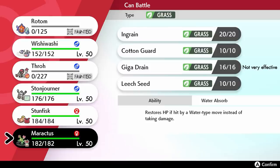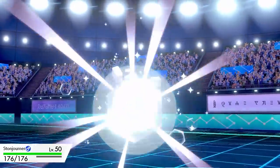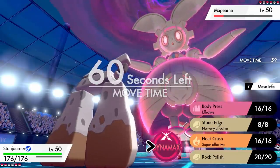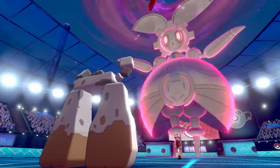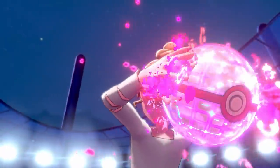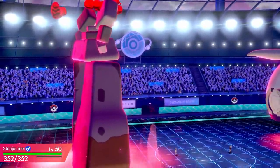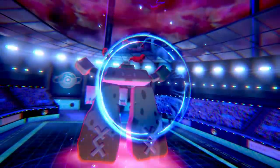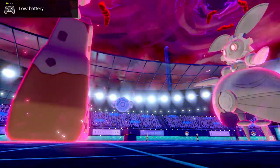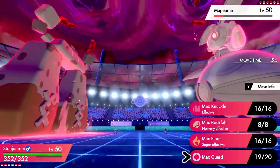It was becoming clear this person was definitely a troll — one thousand percent a troll. I've got Wishiwashi, Stone Journer, Stun Fist, and Maractus. I decided to Dynamax Stone Journer — an absolute unit. It's a max Speed, max Attack Choice Scarf set. I went for Heat Crash since that was super effective. Stone Journer is my second-favorite Generation 8 Pokemon — only Cramorant beats it. First I went for Max Guard to block Rollout, but my controller started running out of battery — I had to quickly grab it, find a power point, and charge it.